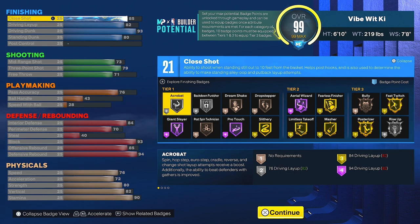You get Fast Twitch on gold, Posterizer on gold, Rise Up on silver, Fearless Finisher on gold, Master on gold, Limitless Takeoff on gold, Area Wizard on Hall of Fame, Slithery on gold, Pro Touch on Hall of Fame, Giant Slayer on Hall of Fame, Acrobat on Hall of Fame, and Back Down Punisher on silver. We've got all the good finishing badges on this build.